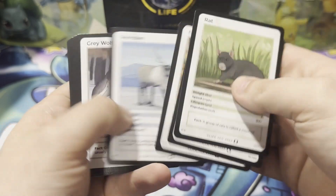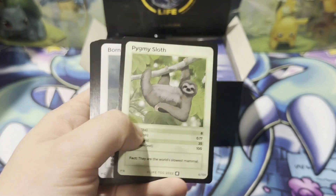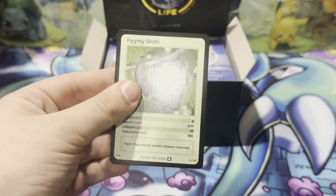It's a rat, great wolf, walrus. Pygmy sloth! Unfortunately, it's not the pygmy sloth holo, which is kind of unfortunate. Population 100 in the wild — so a little rarer of a pull.